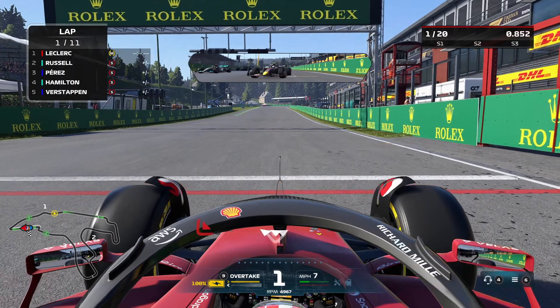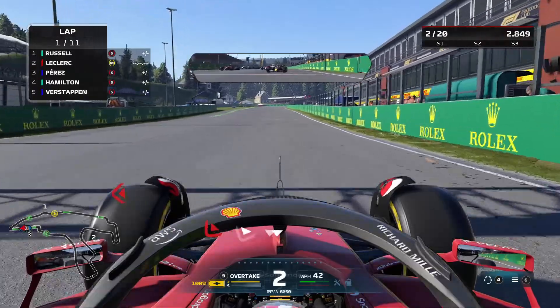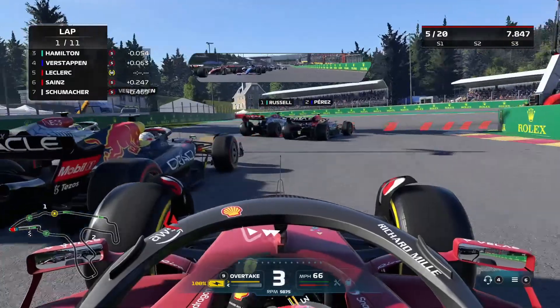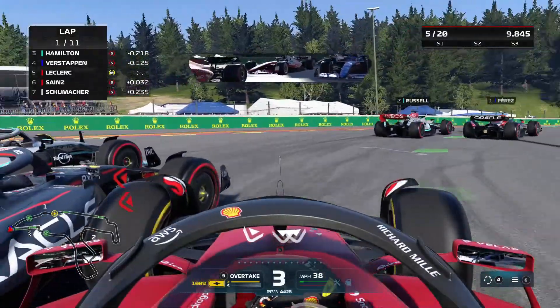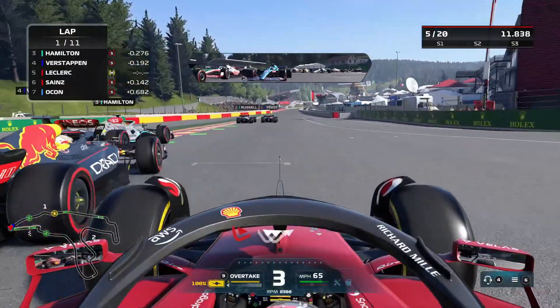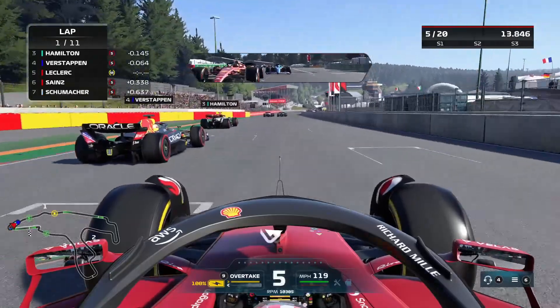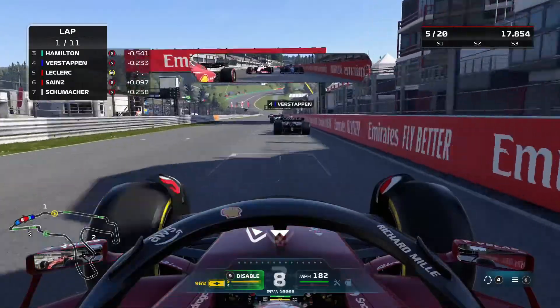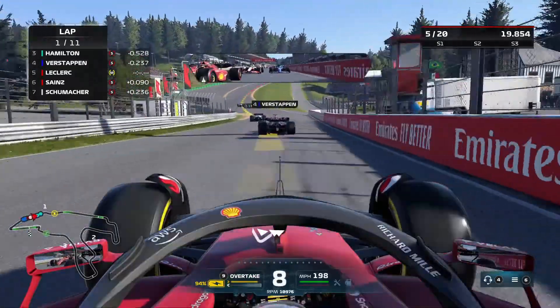Five lights and away we go, into two, minimise wheel spin, into three. Rad out, short shift even more. It's impossible to not have a lock up on the start in these cars. Perez has taken P1 which is the biggest disaster of all time. We really need Russell to get that position back.